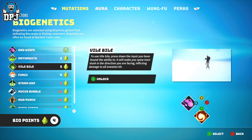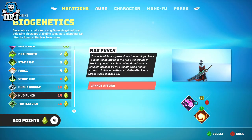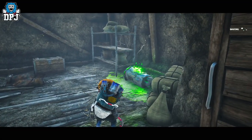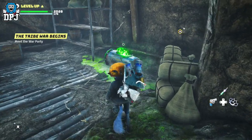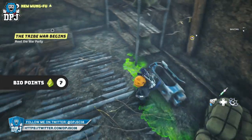Biogenetics are unlocked via Biopoints. Biopoints can be found within the open world a couple of ways. The first way is via Biocontainers — these aren't easy to find if I'm honest; there are some around the world but so far I haven't found hardly any of them.